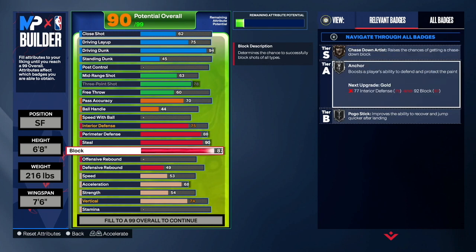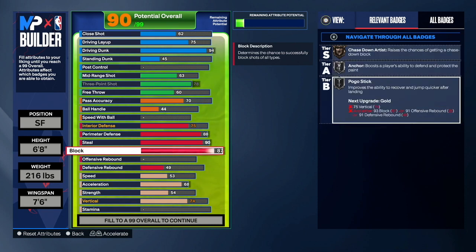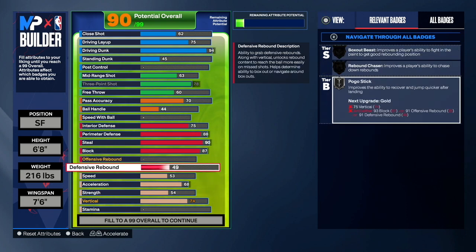We also get Chased Down Artist, which will go up higher once we upgrade speed and vertical. As you can see, we can guard anybody on the court with this build — guards, centers, slashers. This is really a rebounding wing, and I don't know how 2K allowed a 6'8 to get this many attributes, but we've got to take advantage of it. Next we want defensive rebound — make that a 90.